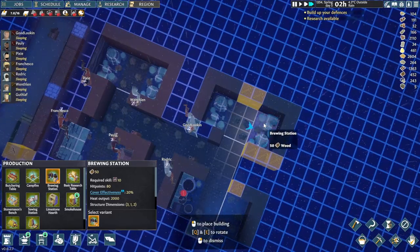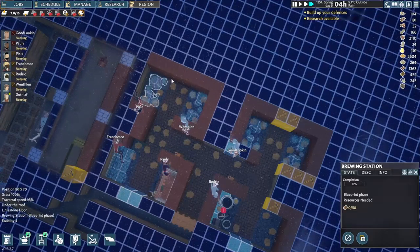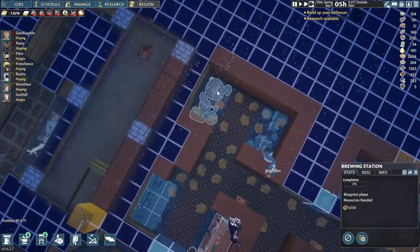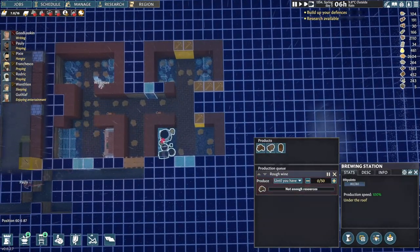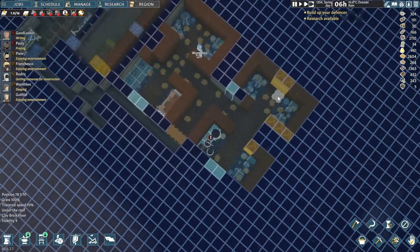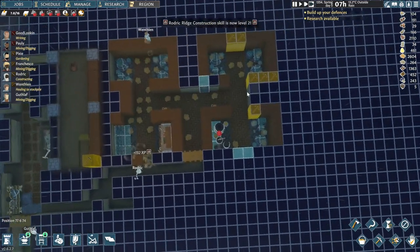We can do a couple more brewing stations. The reason why I'm building so many of them is — with the brewing, what they do is put resources in, do a bit of magic, and then a certain amount of hours later it's just gonna brew for a while and be done. So it's good to have a few of them. We can queue up three drinks, two of each, and that should be all we need.